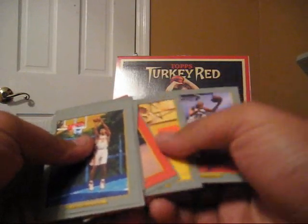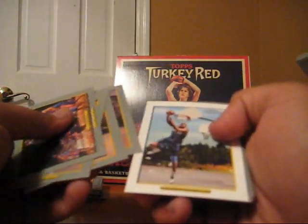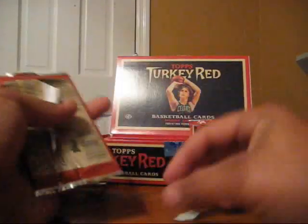Pack number three — Ronnie Brewer, Farmer, Steve Francis Red, rookie cards, Son Adams rookie. Dwayne Wade right there — that's a nice one, PC even though I already have it. Haywood white boarder, not numbered. Daniel Gibson rookie. I don't know what pack this is, five or something. I keep ripping them.